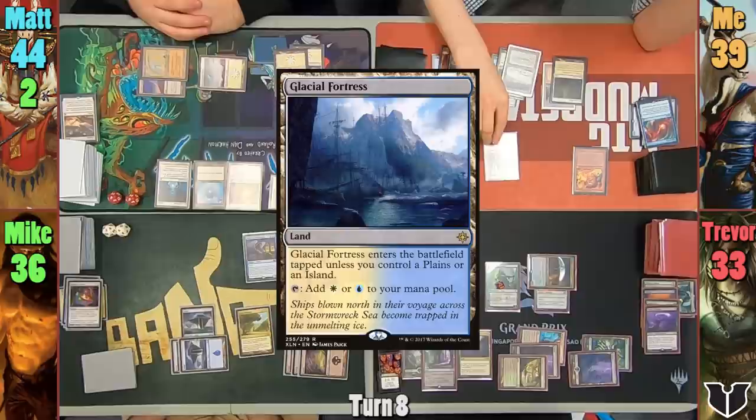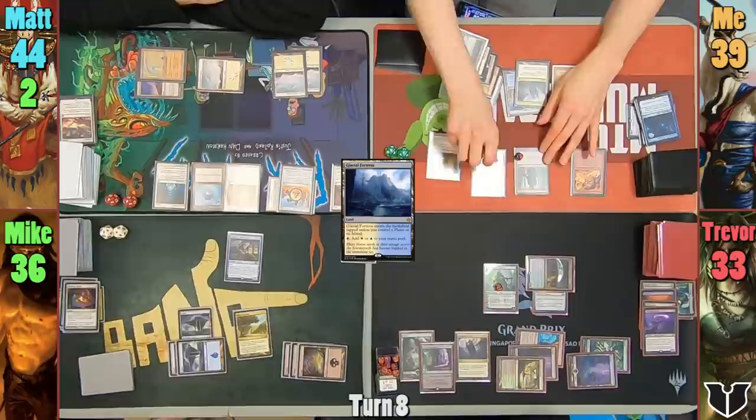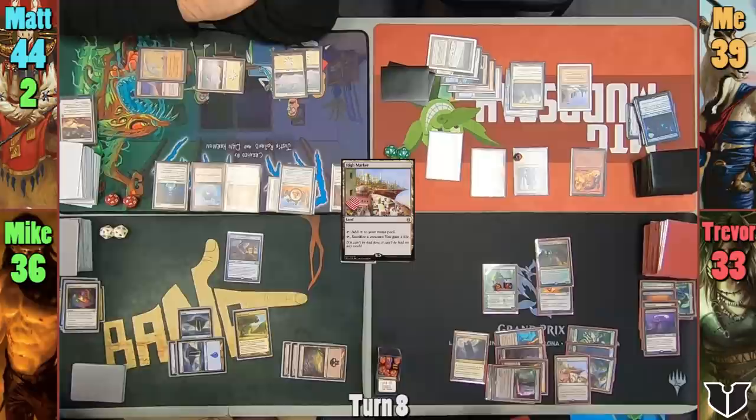I play a Glacial Fortress for my turn and uptick Dack in my main phase, drawing 2 and discarding 2. I recast Zedru and pass to Trevor. Trevor upticks Nissa, hitting a Forest and putting it to field. He plays a second land, then drops Woodfall Primus onto the field and targets Matt's Extraplanar Lens with the ETB trigger.